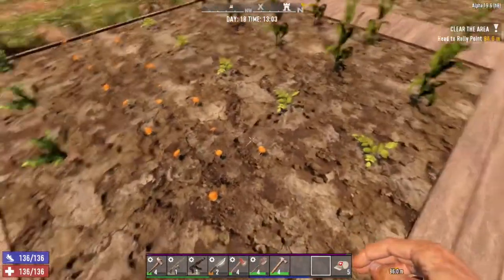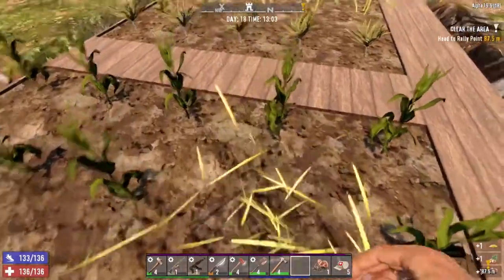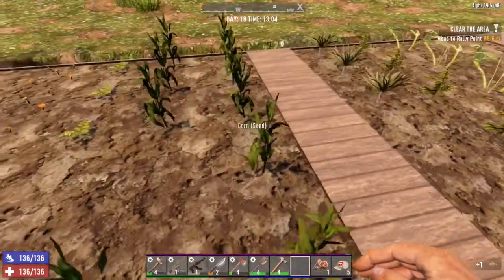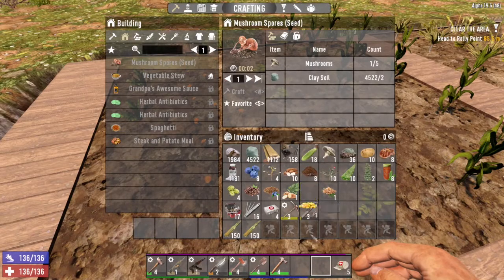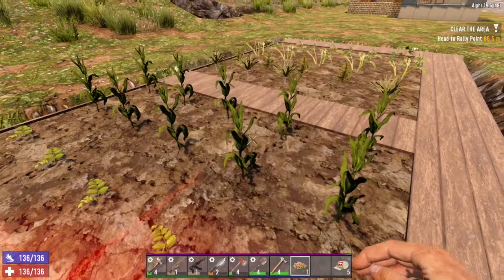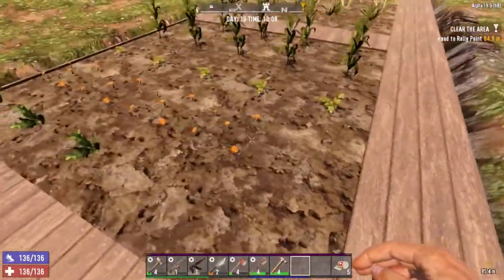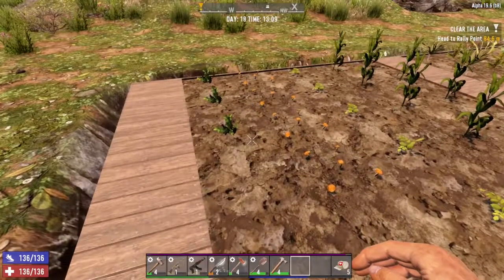One thing you may do while harvesting is accidentally hit one of your seeds. That happens to me — occasionally I'm trying to hit something else and I hit a different plant and lose the seed. That's okay. The seed just goes into your inventory, whatever it is that you hit. So I'll put my potato plant back, my corn plant back, and the yucca plant.